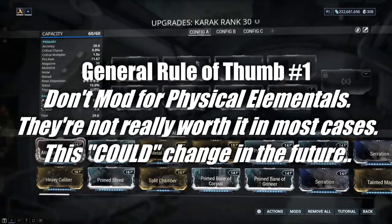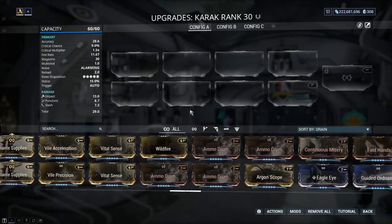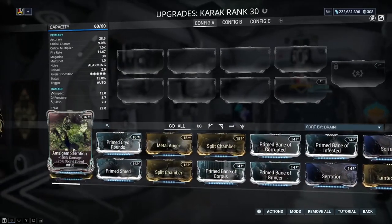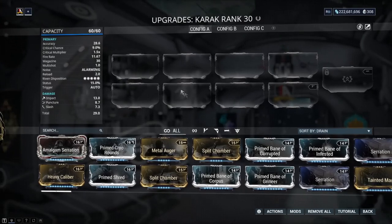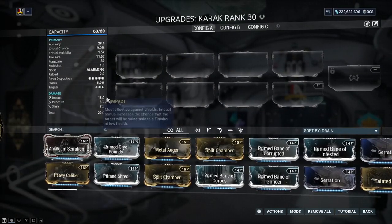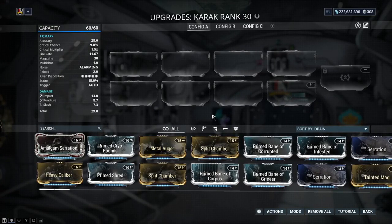That said, when you're new to the game you won't have all these mods available yet — it takes a long time to collect and max them all out. If there's nothing else to slot in and you just want to throw a mod in there, sure, but you're not going to overly increase your damage that way. For the most part, rule of thumb: don't really mod for physicals. There are only a few niche scenarios where modding for physical elements actually works in your favor.